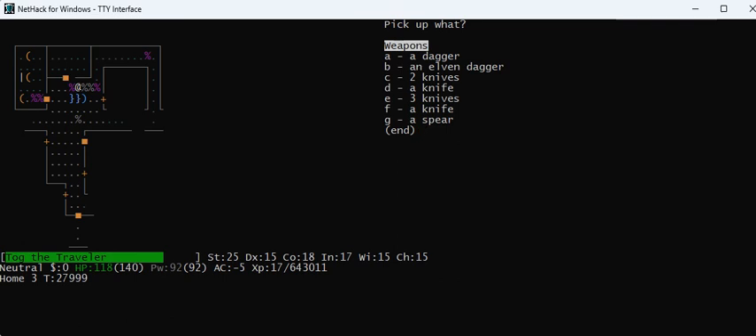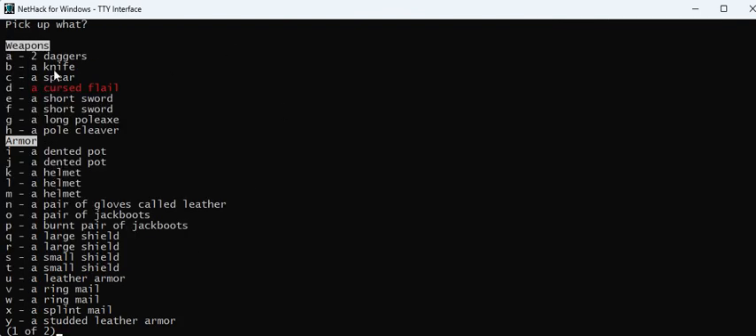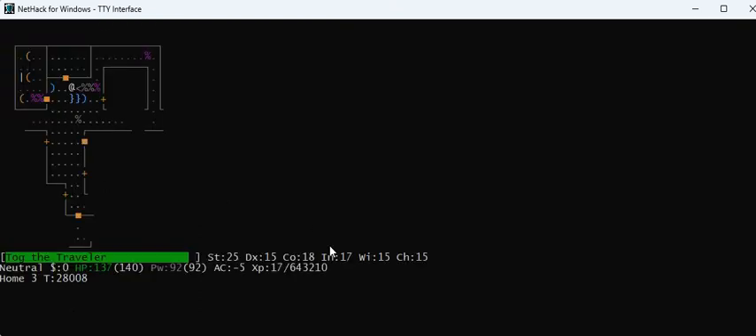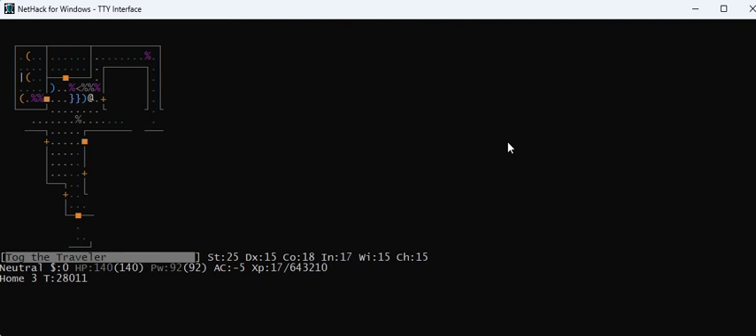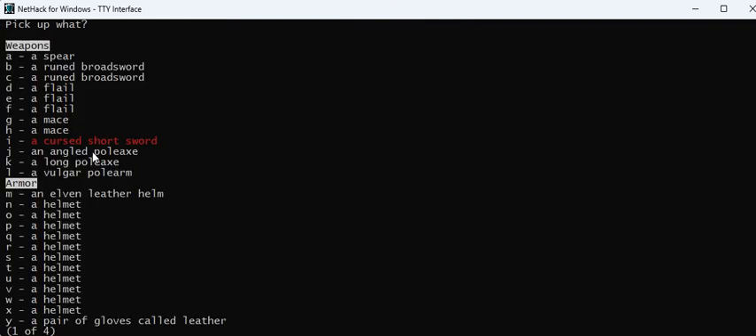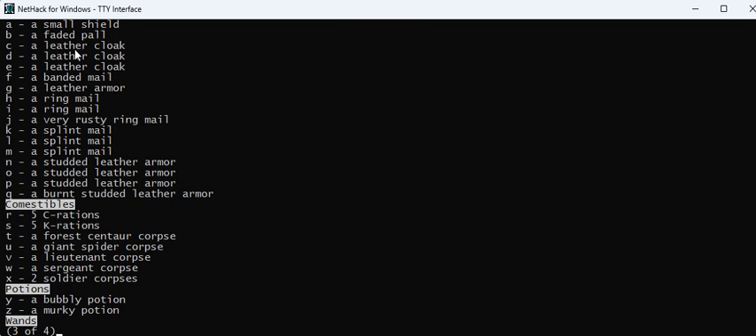Now we're going to clean up. There's nothing I want here except an elven dagger. There's a ghost — I'll kill it, pick up the junk, drop it in a corner, and check for good stuff. I check for good weapons, but I've got the best weapons I could have. I'm looking for magical armor — don't see any. We've got some corpses. I should look for weapons because sometimes these guys carry an artifact weapon, and it boosts your score to ascend with one. There are some leather gloves, jack boots, and I'd love speed boots. I pick up a faded pall — that's an elven cloak and good poly fodder.